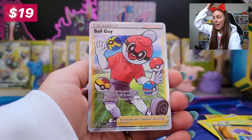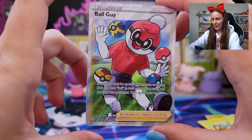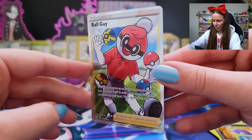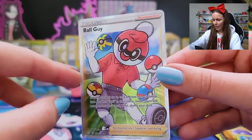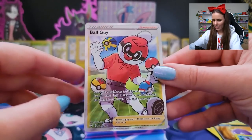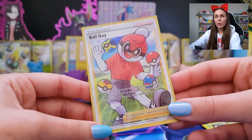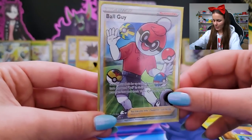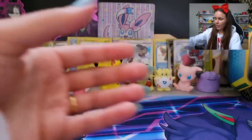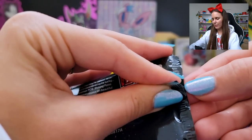Ha! Ball Guy! My guy! Look at him, he's so happy! Hello, how we doing? Hello, fellow school kids. That's such a cute card. We're rolling in the trainers — we've got three trainers so far: Rose, Ball Guy, and from the last session the bird keeper. Oh my god, Ball Guy, get protected! He's going in. They should do Ball Guy Christmas ornaments or something. Squad up with your Eldegoss pack. And with that, we are down to the last pack — the final. We have cleaned up three tins of nothing but gold, honestly. None of these has been a bad tin.